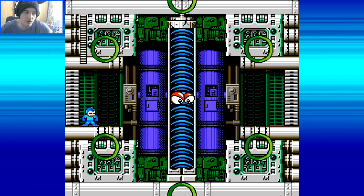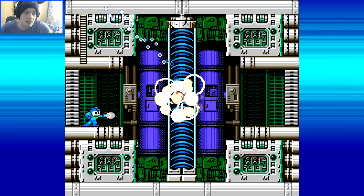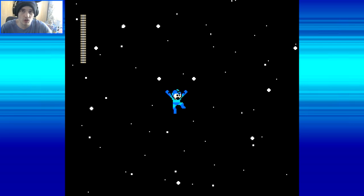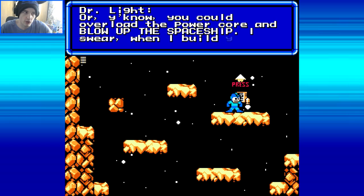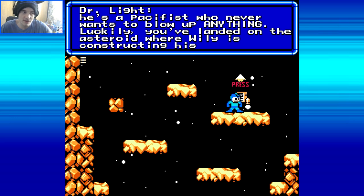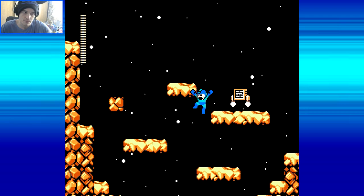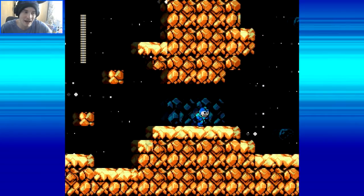Let me just get a nice charge shot at the ready. There we go. And then you drop - this is the actual level. We end up going onto an asteroid. Or, you could overload the power core, blow up the spaceship. Dr. Light says: 'I swear, when I build your replacement, I'll make sure he's a pacifist who never wants to blow up anything. Luckily, you've landed on the asteroid where Wily is constructing his new base. Why don't you see what else you can destroy?' God damn, Dr. Light. He's an absolute madman in this.